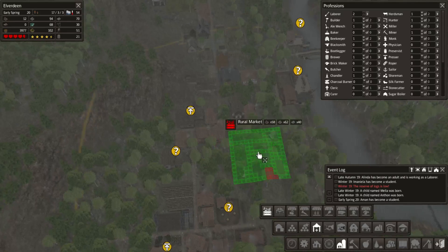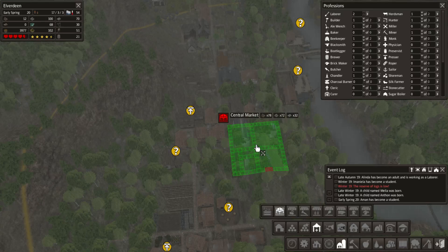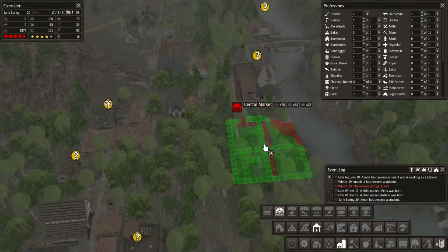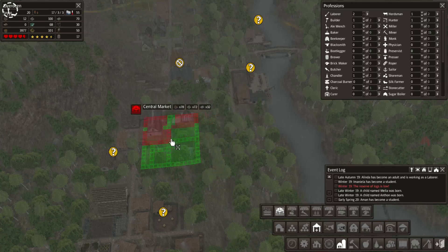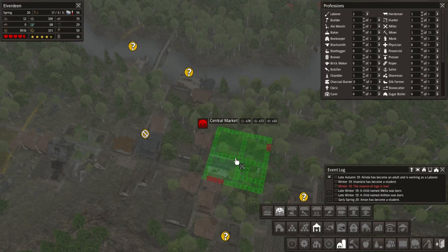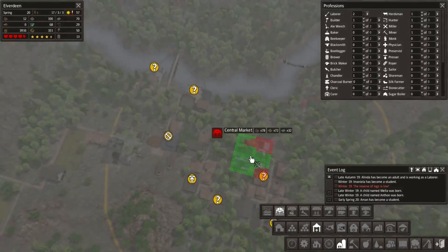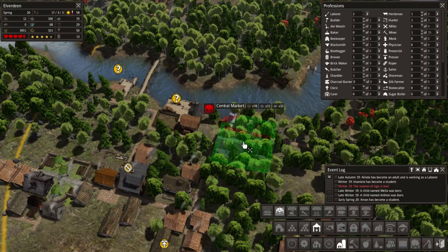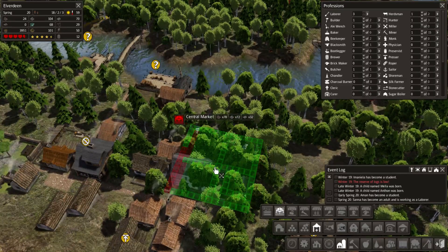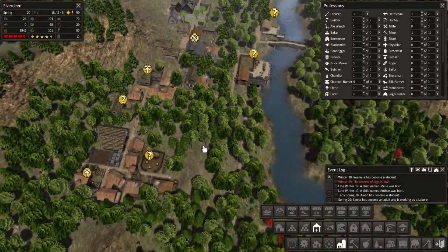The rural and central markets are exactly the same size, so we're better off with a central market. Unfortunately I cannot cram it in here because this piece of hill is in the way. I'll be looking around for where I could put down a market where it's not obstructed by anything.